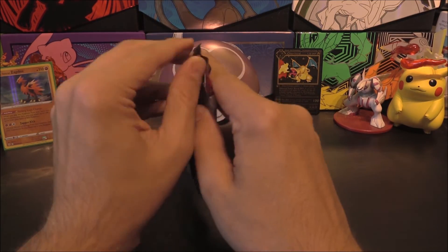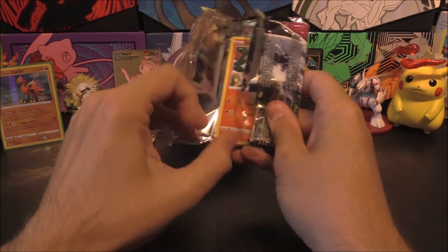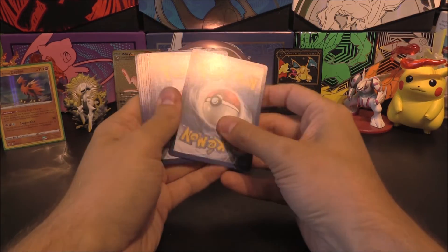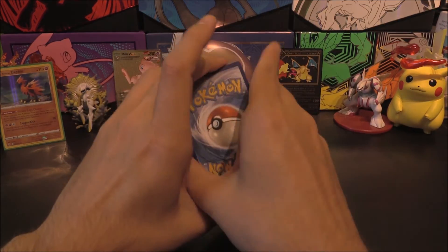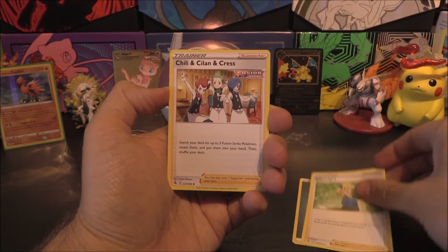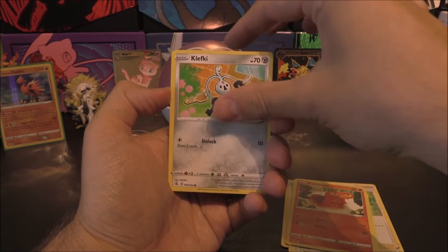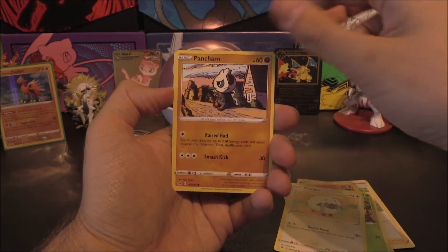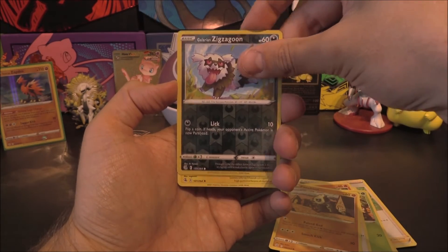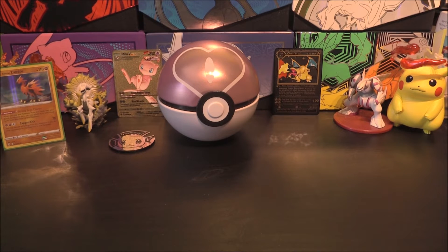Last pack for Fusion Strike. Let's have a little look. Is the tin only going to provide us with one holo? Let's find out. One, two, three, and four. Here we go. We've got Dark Energy, Schoolgirl, Chili Cilan and Cress, Cofagrigus, Sizzlipede, Clefairy, Pansage, Wooloo, Pancham. Reverse is a Zigzagoon. And that rare or better is... Vikavolt. There we go.